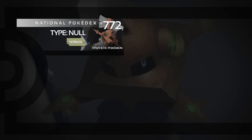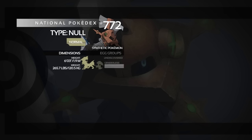Type Null is number 772 in the national Pokédex, a pure Normal type and the Synthetic Pokémon. It stands at six foot three inches or 1.9 meters and weighs 265.7 pounds or 120.5 kilograms — pretty big and pretty heavy. Being a synthetic Pokémon, it's in the Undiscovered egg group.